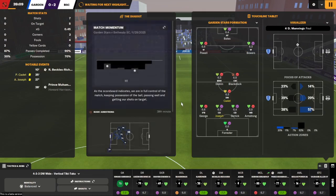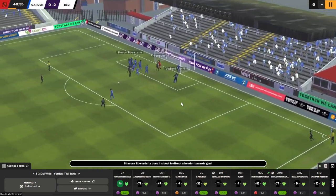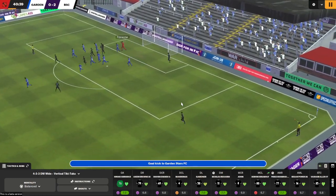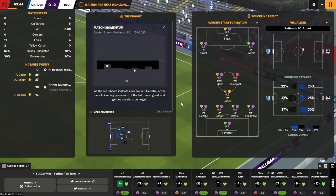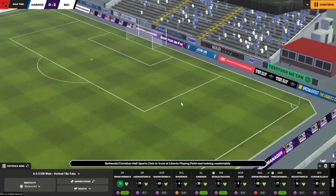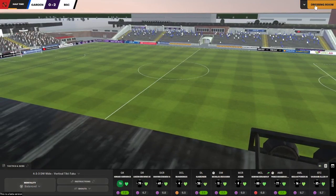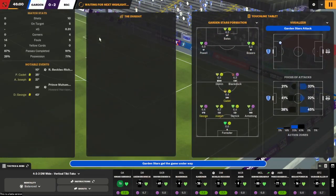With the deep free kick setup, it's very possible that we just give up a stupid goal because the other team gets it. But I don't see that happening here. We'll call this the Golden Stars, 2-0 to us. That's it for halftime. We are up 2-0. Prince Mohamed already with a goal this season in the league.